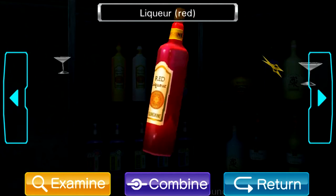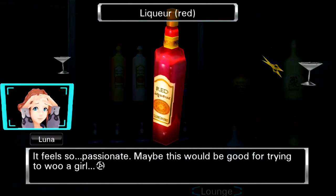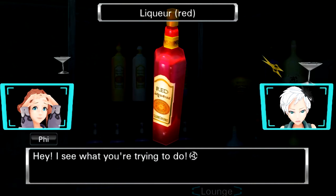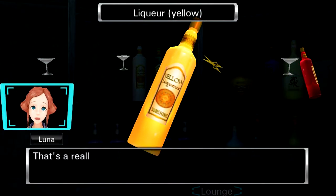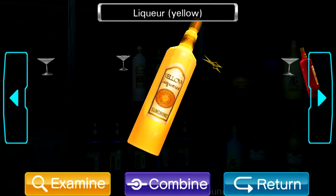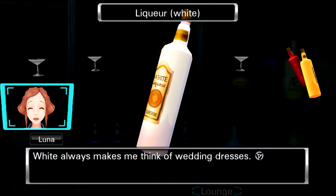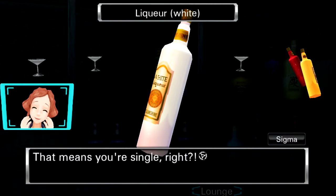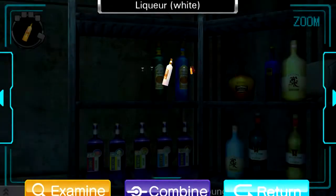Red liquor — what a powerful shade of red. I feel so passionate. Maybe this would be good for trying to woo a girl. Want to try some, Luna? Sigma moving right in on Luna. I see what you're trying to do. So we've got yellow — that's a really bright yellow. Some animals use yellow as a warning to predators, so maybe this is a warning to us to stay alert. And then we've got white here — white always makes me think of wedding dresses. I'd like to wear one someday. That means you're single, right? Sigma, make your moves. Your face is scaring me. Classic Sigma.